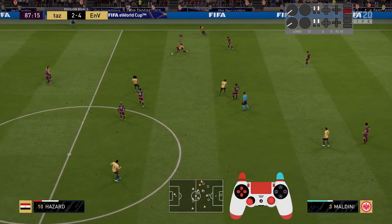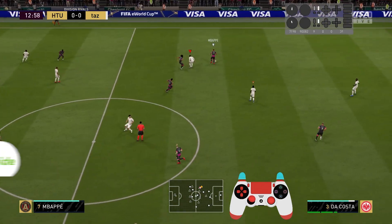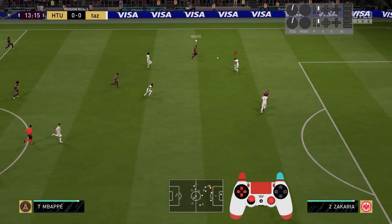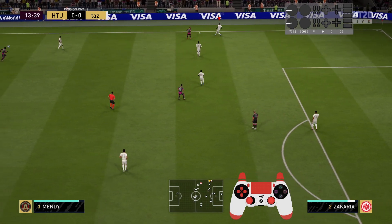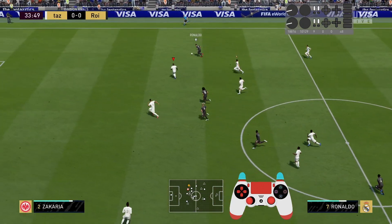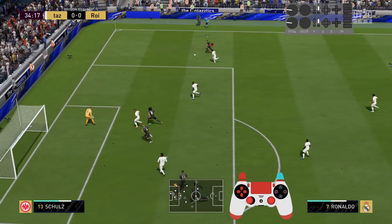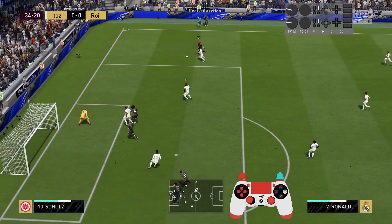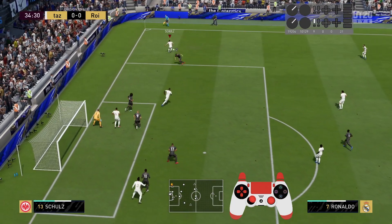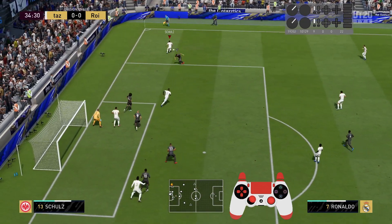Finally, we have situations where by default the opponent has less frequent ball contacts — namely, when he is sprinting with the ball. This leads to longer pauses between contacts and makes it easier to anticipate where the ball will be. Here my opponent is running down the wing. You can already see the longer time periods between ball contacts. Then he takes another touch with full sprint, pushing the ball forward and turning inside — that's the moment I notice I'm close enough to tackle the ball before his next contact. My player used his body to ensure the gained ball possession.